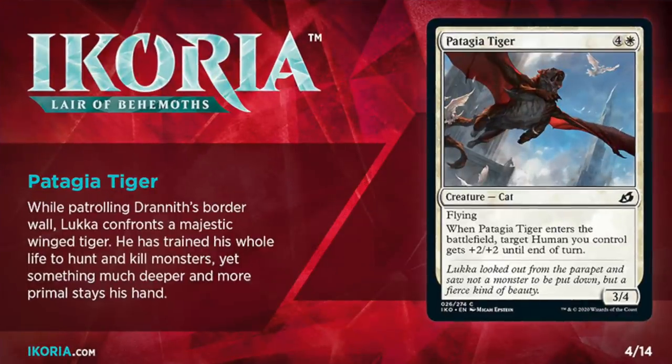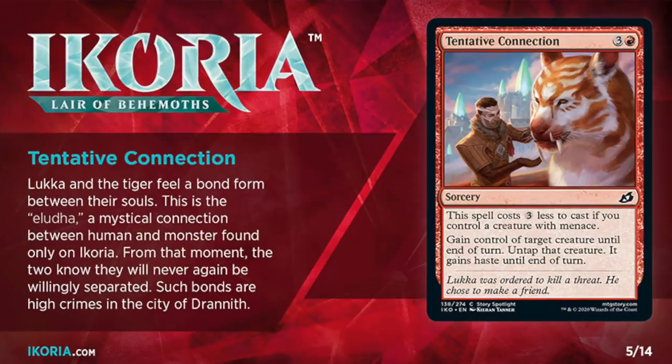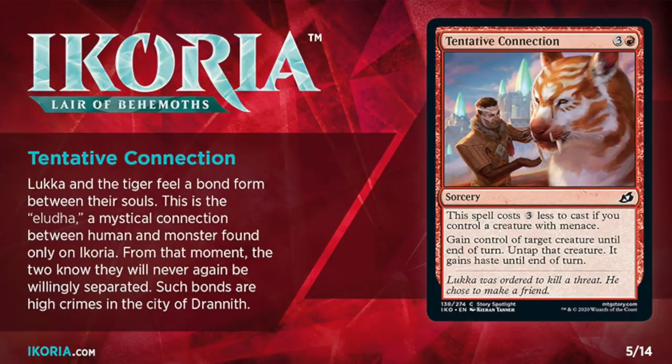There's one more character we have to introduce before we can start talking about the story, and that is the flying cat monster. It is represented by a common you'll find in your booster pack, and the flavor text makes it sound like Luca took an immediate liking to this guy, but the book tells a very different story. The first legitimate story spotlight card is Tentative Connection, which doubles down on Luca making friends with the flying cat monster and suggests that it is the core of the entire story for Ikoria. In the book, however, this cat slaughters a ton of Coppercoats, including most of Luca's own squad, before nearly killing Luca himself.